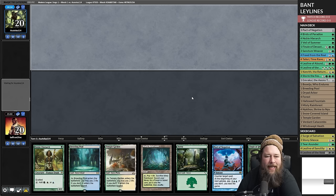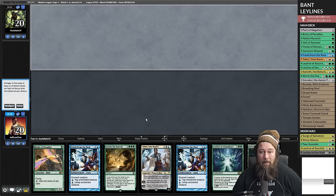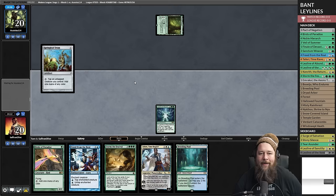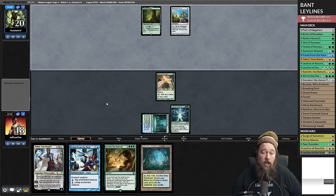Our opening hand has no lands so we mulligan. The new hand looks like it's a land away from a turn two kill - we have turn one Birds of Paradise, Ley Lines on turn zero, and Freed from the Real. We're potentially a man away from a turn two win. Essentially we make infinite mana on turn two if our opponent can't disrupt us, and then we have Storm the Festival to find something to finish the game. Opponent plays Pendlehaven and Springleaf Drum. We draw a Breeding Pool untapped and play Birds of Paradise.